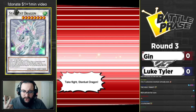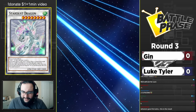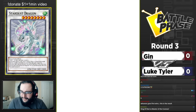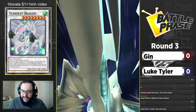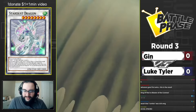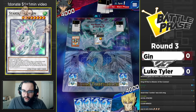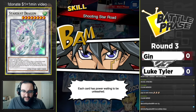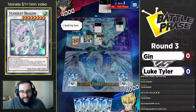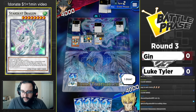Cutscene number two. Stardust Dragon takes flight and hits the board, Formula Synchron summoned. Now how much back row do we have? This is going to be important in this matchup - one set card, that's it.